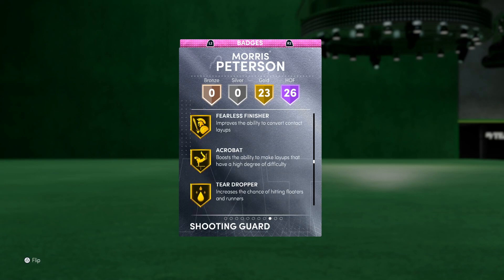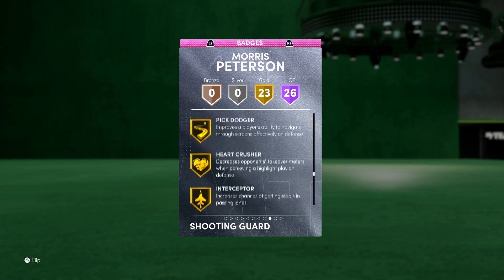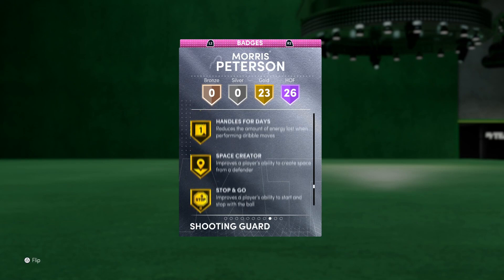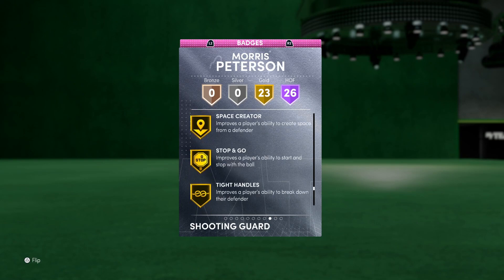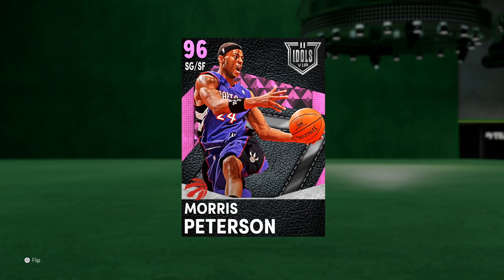Dead Eye, Sniper, Green Machine, Hot Zone Hunter — you can see what they wanted Morris Peterson to be: a shooter. Great gold badges to fill out some finishing badges you'll probably want, some nice defensive ones, and a few playmaking ones like Ankle Breaker and Unpluckable, Tight Handles — just to give Morris Peterson that all-around game. I don't think Morris Peterson's gonna be a top-tier shooting guard — I'll save that for the Billy Owens of the world — but he'll still be pretty solid. Without further ado, let's get right into the freestyle.